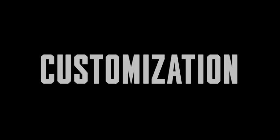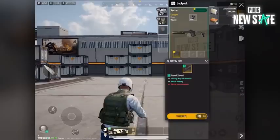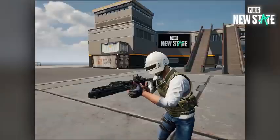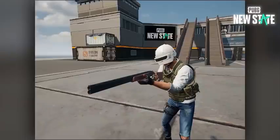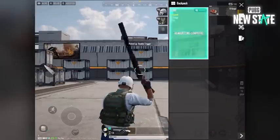Gun customization is another fun feature in PUBG New State. The customization kit can be picked up from all around the map. The effective range and velocity has now increased. The Double Barrel S686 can be customized to fire both rounds with a single shot.